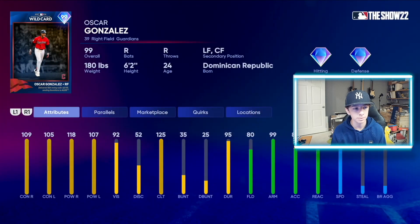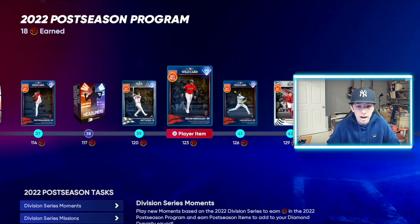Next we got SpongeBob himself, who got sent packing by the New Yorkers anyway. 109/105 contact, 118/107 power, 92 vision, 52 discipline, 125 clutch, 80 fielding, 99 arm strength, 85 arm action, and 85 speed. Now we're getting into the real meat and potatoes cards here — the real juicy cards. This one has some amazing hitting stats along with a cannon of an arm and 85 speed. That's a pretty good card right there from SpongeBob.